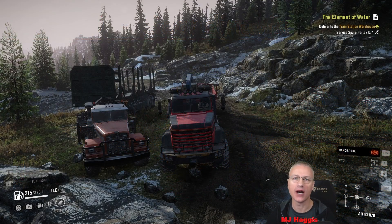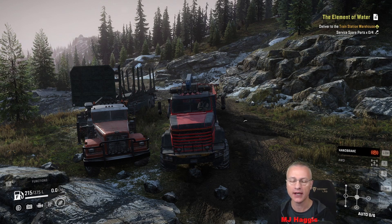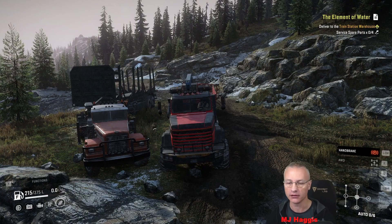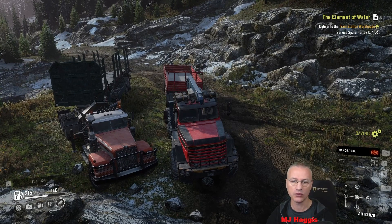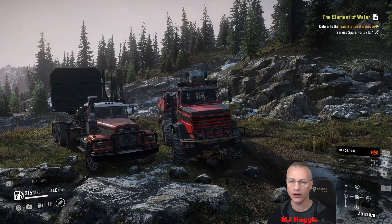Hello and welcome back to SnowRunner. I'm MJ Haggis and we're in the BM17 in Scandinavia on Season 11. We're going to quickly just tidy up these trucks and get them down to the main road by the gateway. But we're going to jump to the Element of Water — it's the four surface spare parts that are dumped downstream. We'll try and get them recovered and back to their drop-off point, but we're going to get these turned, which is easier said than done with a dolly trailer.